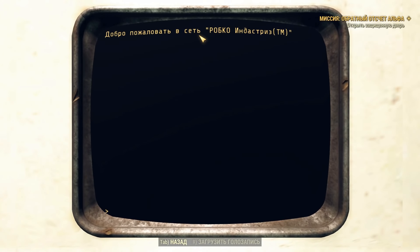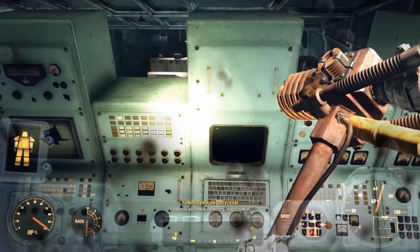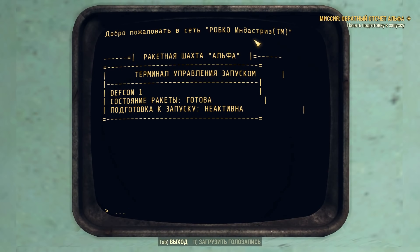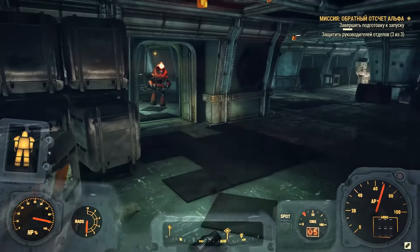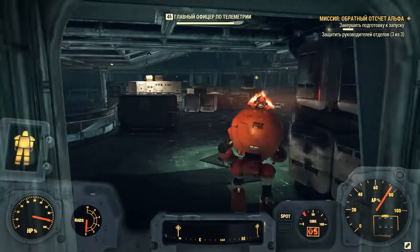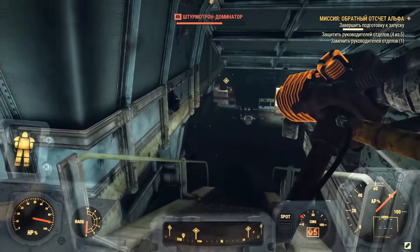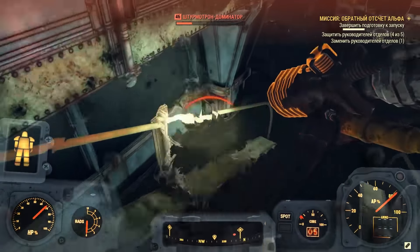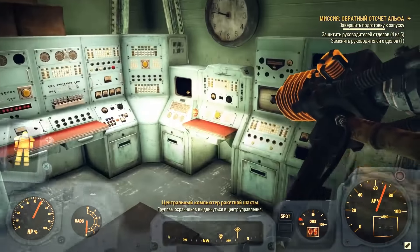Открыв дверь, мы просто пробегаем по коридору в следующую комнату, в которой нам нужно выполнить заключительную миссию. Находим терминал, на котором нам нужно начать подготовку к запуску, и для этого нам потребуется помощь специальных роботов, которые будут налаживать все системы для того, чтобы можно было произвести удар в нужную вам точку. Вам этих роботов придётся защищать — процесс довольно-таки долгий. Бывают моменты, когда вы не замечаете, что бьют вашего робота, и в последний момент только успеваете его спасти. Если не удаётся спасти робота, вам придётся призвать ещё одного точно такого же — это делается очень просто через терминал.